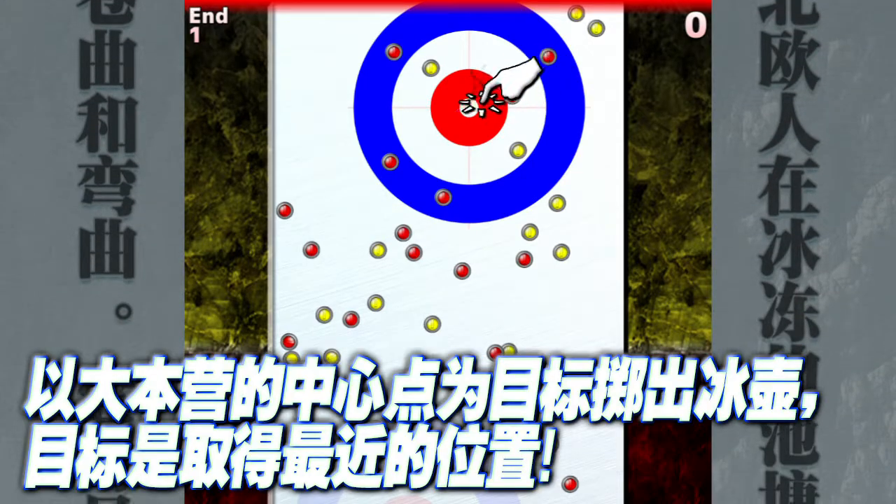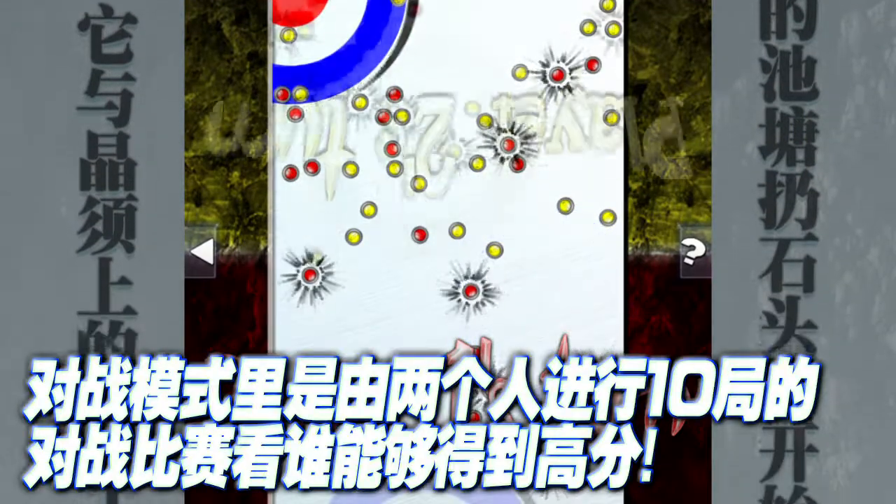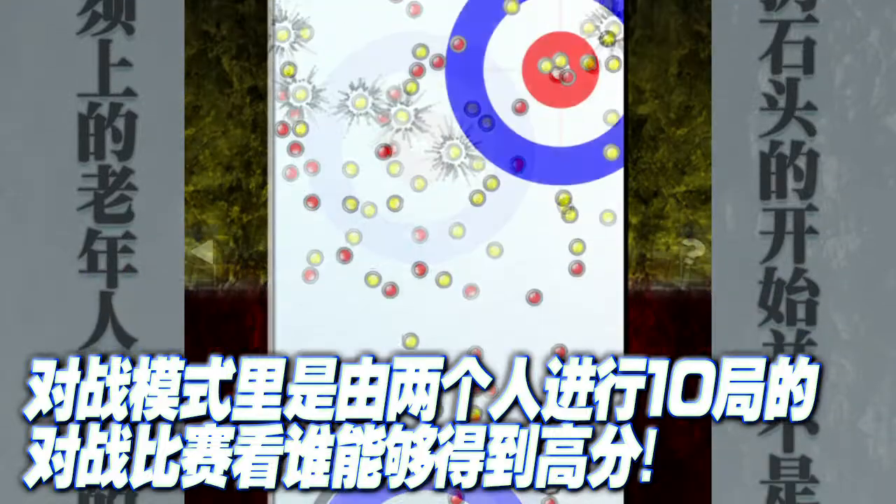Aim for the T in the center of the house and try to make one of your stones the shot rock closest to the T. In a 2 player match mode, whoever gets the highest score in a 10 end match wins.